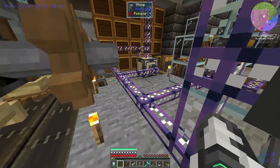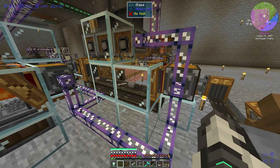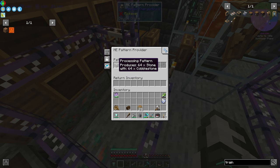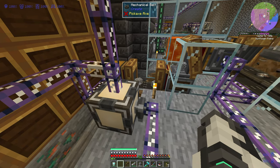Now, to show you how to set this up — things are a little bit cramped because I'm moving my base around, but bear with me. My AE2 stuff is hooked up to my Create machine there using this pattern provider. Here you can see we have one processing pattern for a train track, which takes a stone slab and two iron nuggets. We also have a processing pattern for 64 cobblestone that will create stone.